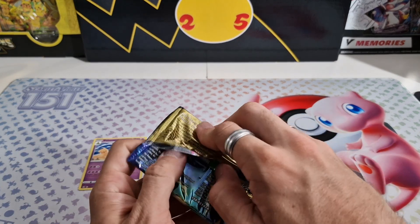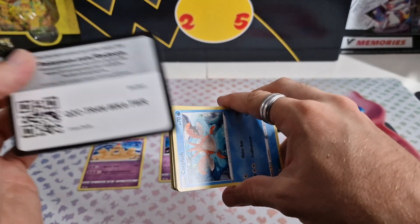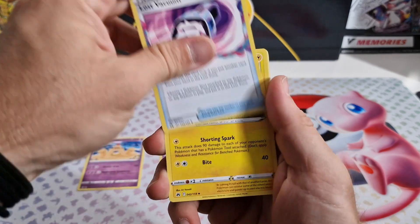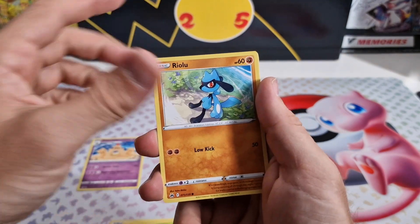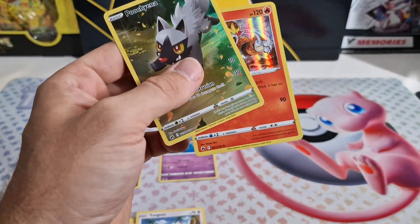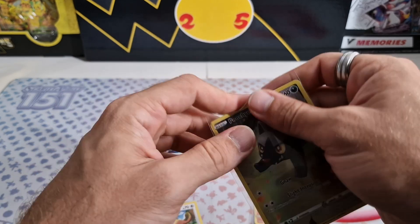Come on, Crown Zenith. Give us something — give us the win, like we expect from Crown Zenith. So we got Electric, Lost Vacuum, Luxio, Corefish, Energy Search, Scyther, Ryolu, Yungoos. We got a Galarian Gallery! So Crown Zenith won here. Puchena and an Entei Holo. Definitely the win for Crown Zenith on today's opening. Yeah, that's well deserved, I'd say. It had to happen.